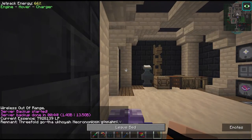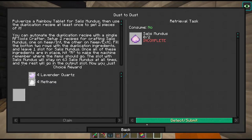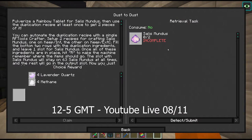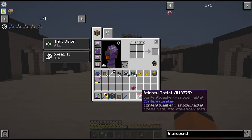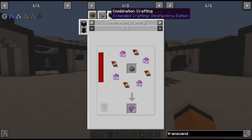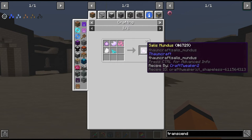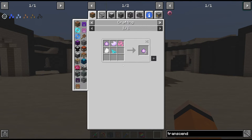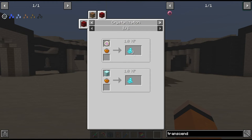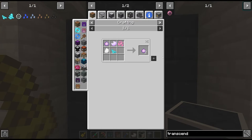We'll be doing Thaumcraft research on stream tomorrow at our usual time of 12 until 5, then videos resume on Tuesday. To start Thaumcraft we need to make Vis Mundus. The first way to make Vis Mundus is to grind down our rainbow tablet, and then once we have one there is a duplication recipe - it's similar to the GP powder. We need crystallized mana among other materials, which we can get via the rune of mana as the most efficient method. Since Vis Mundus is something we're going to need a lot of for Thaumcraft we should set up some way of automating this.